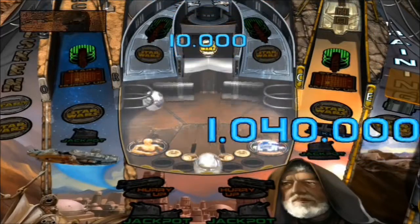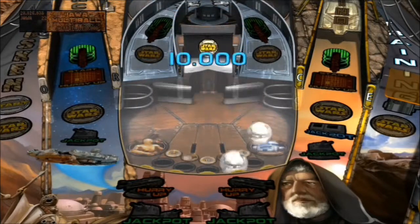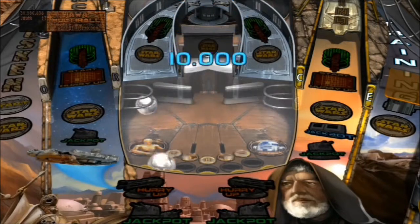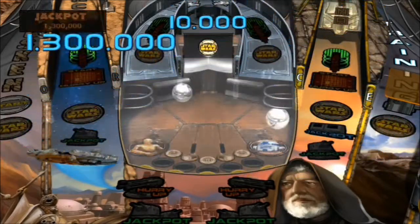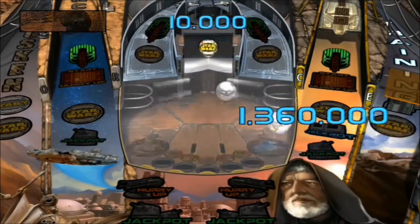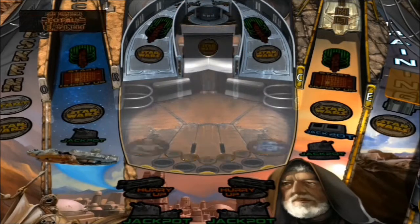Right, here we go. Now we're scoring points. Jawa multiball. Yeah, this is big points in here. This is more than they've got for the whole of the game. Keep these in play. Do two at the same time — I think it's big points. Oh yes. Look at these points, man. This is where the big points are scored in here. It's like C3PO and R2D2 are hiding in here, so they've done me proud.